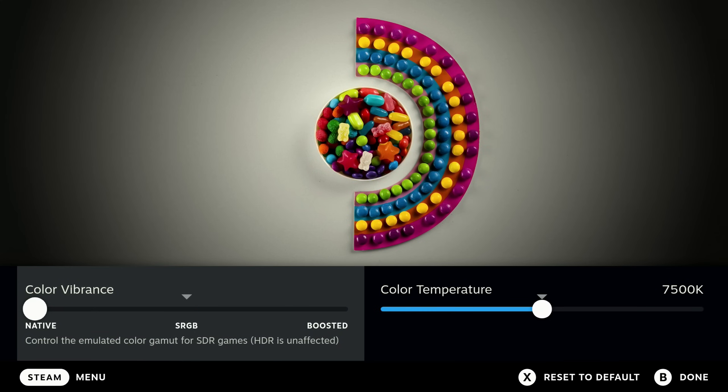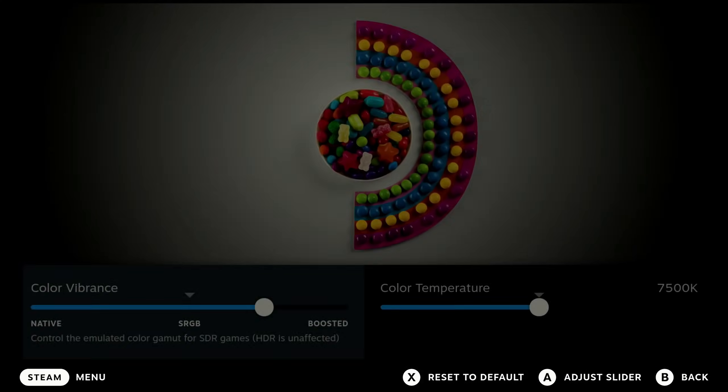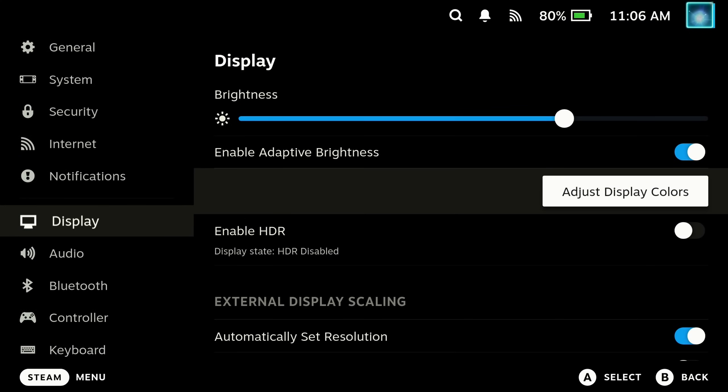For the color vibrancy settings, come into the display options and you'll see 'Adjust Display Colors.' This will usually give you a preview of the screen. You can go from Standard to sRGB — Native is pretty much where it was originally, but sRGB is much better. You probably won't see the difference much on a capture, but it makes a huge difference on the actual screen itself.